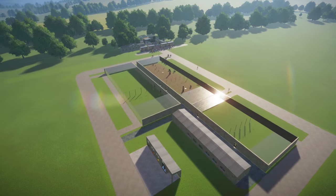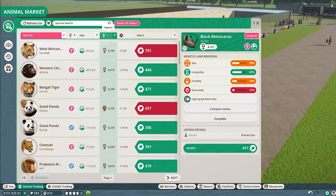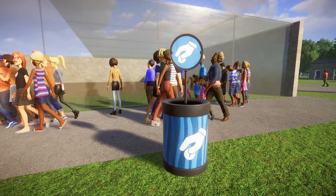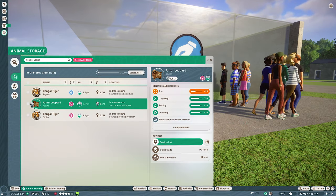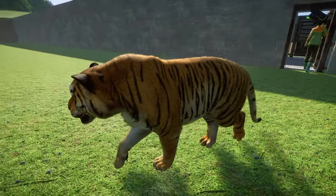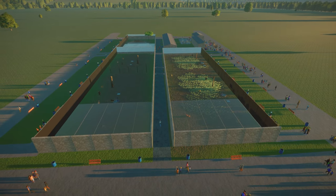Now all we have to think about is what animals to use and abuse. Animals with greater appeal bring more guests, keep them happier, and they donate more. And these animals also sell for more credits, so that's what I'm focused on. We're starting with the higher appeal but easier to maintain animals first. Hello Bengal tiger, welcome to hell. Here's the first completed block in our animal production line grid system.